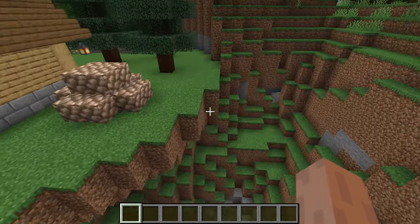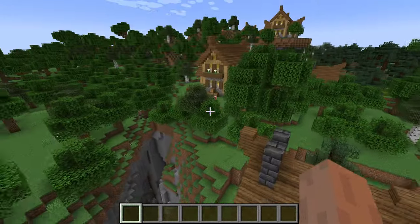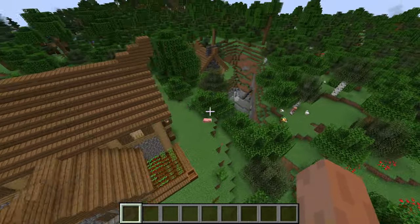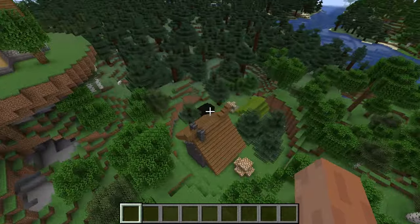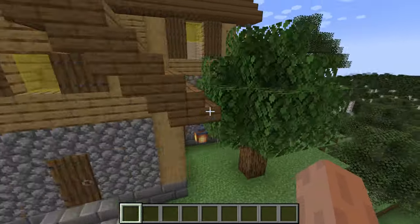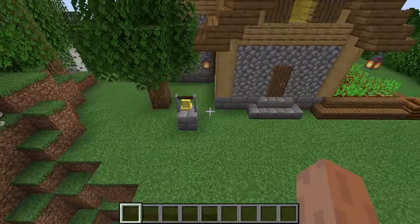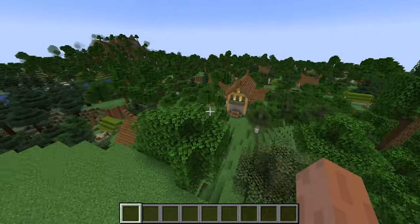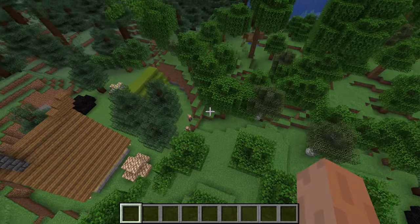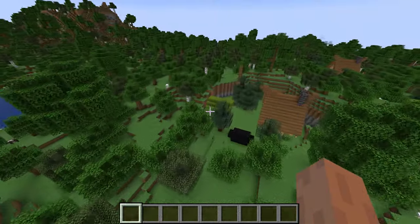Sometimes you get terrain differences - that's normal. It tries to find a block somewhere around the area and just spawns it in. Other times it looks perfectly like it belongs there. There are two different structures here and you can add as many different randomized ones as you want. The villager north issue might have something to do with bells, or it might just be their vanilla AI - they all just want to leave.